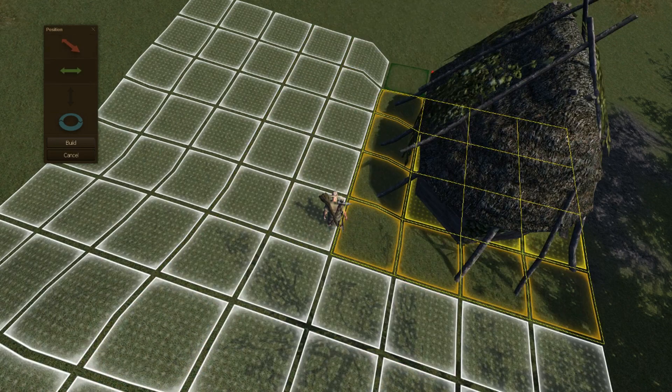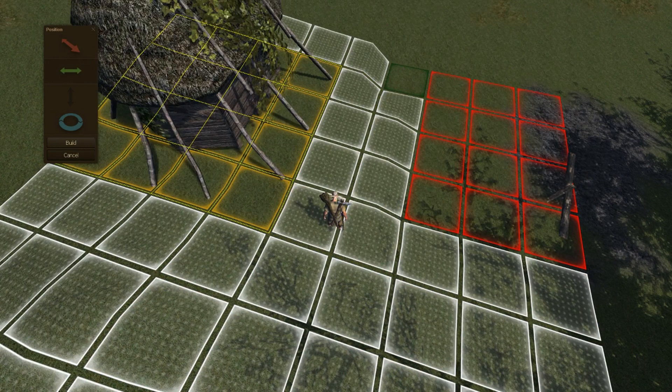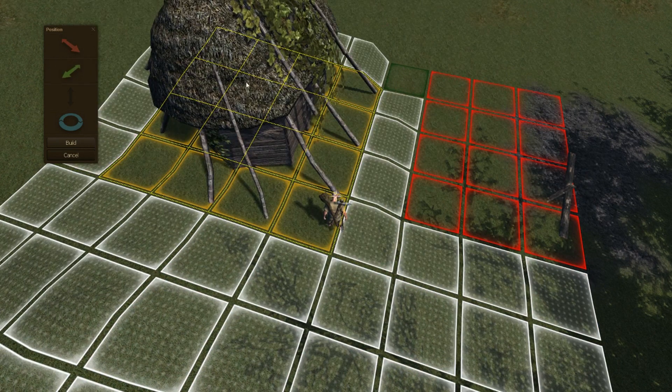I cannot do that right now because I've already placed this down right here. But all the squares will be green when you can place it down. So that's how you do that.